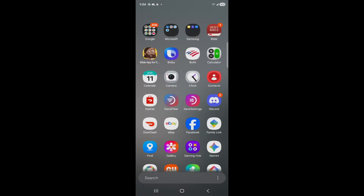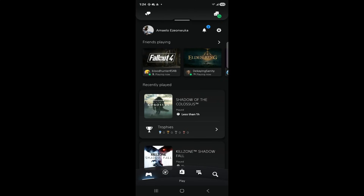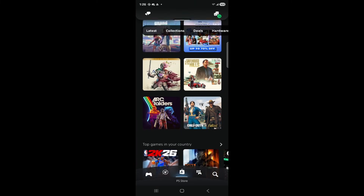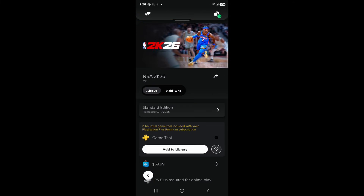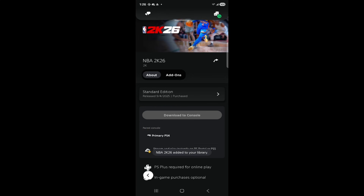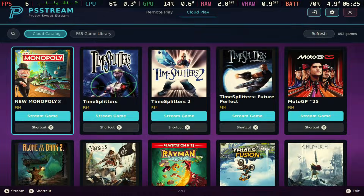Next I want to show you how to connect this to your mobile device without needing a PS5. This is my mobile app — open your PSN ID and sign in, and you can see all of your games. If you want to add a game you already own, I'm hitting NBA 2K and adding it to my library. This is how you get your PS5 streaming games set up.